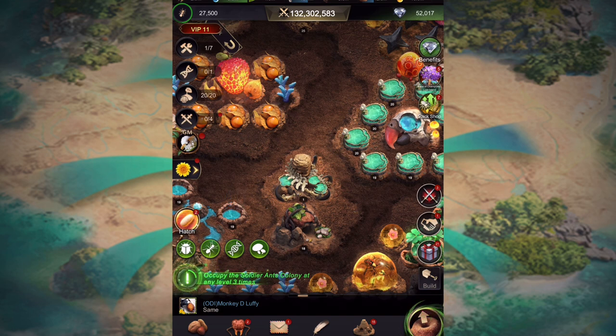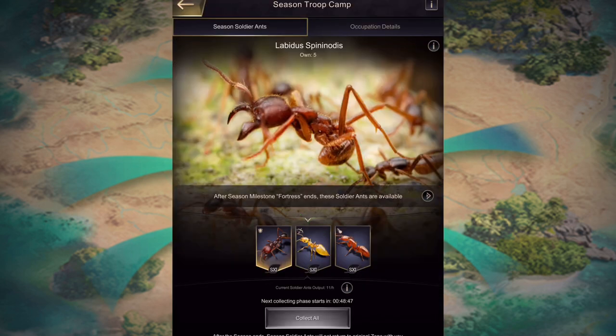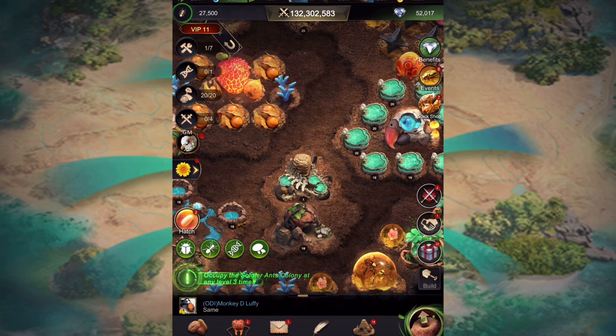Once you've got all your nodes you can start getting these ants. Down here it says 'next collecting phase' — every minute your ants are in that node you are collecting ants, and in 48 minutes I can collect another lot. That's really it in a nutshell for your initial start to this event.